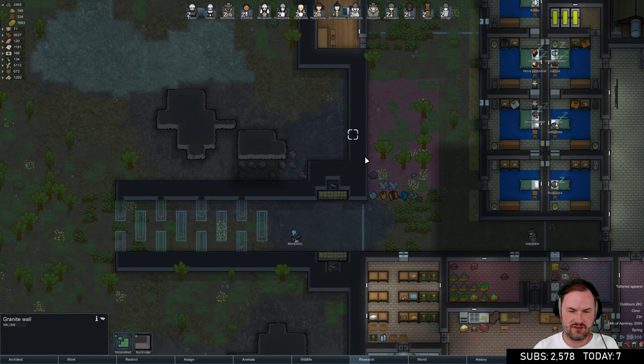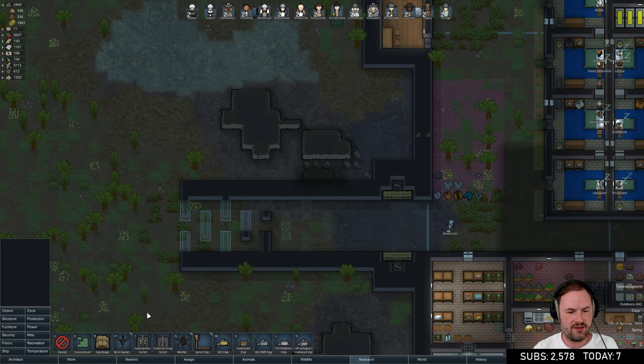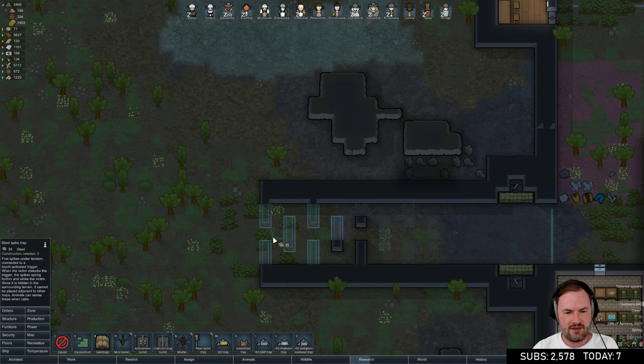It won't take our guys half an hour to go outside - we're making it so they don't go out that way. We'll have little doors on the side so it'll be too thick for raiders. They won't bother busting down two doors when there's a straight path through. Security spike traps made out of steel, dotted around like this to slow them as they come through.